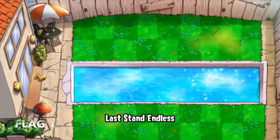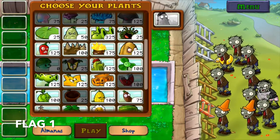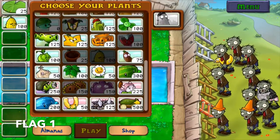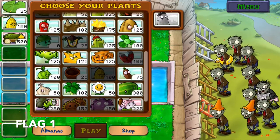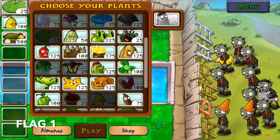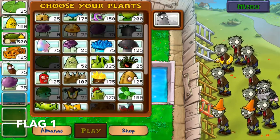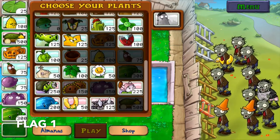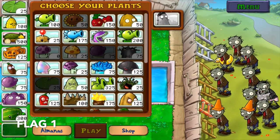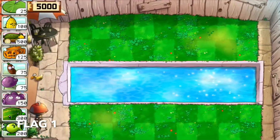For easier consumption, I'll be discussing it in three phases. Phase 1 is from flag 1 to 10 where you build the foundations. Phase 2 is from flag 11 to 20 where you fill in the gaps. And phase 3 is from flags 21 to 31 where you maximize the coverage. The game is at its easiest during the first few flags, so that's where you'd like to build your most expensive plants and also the ones that take up the most slot space.